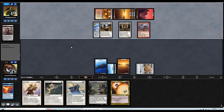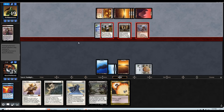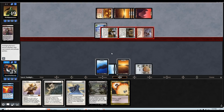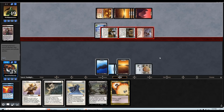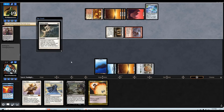Yep, good play. I'm going to go ahead — they haven't played a land yet this turn, so three, four, five, six, seven — I'll take the seven damage. Then Path the Giver after the fact, and then Balance. I think that's the play: take seven, path the Giver, then Balance.